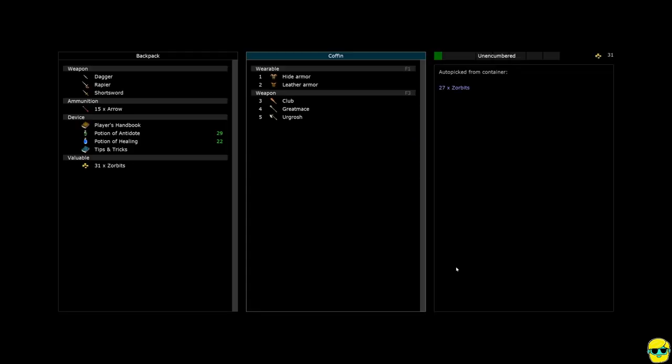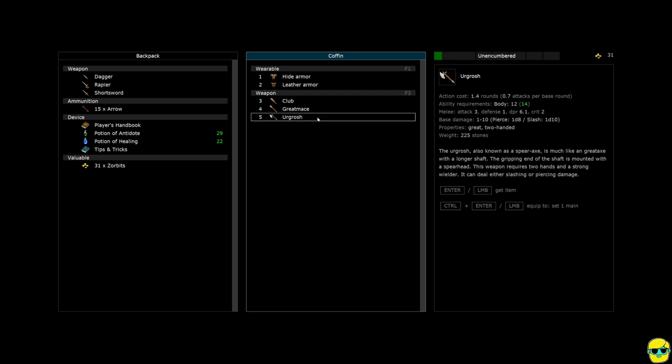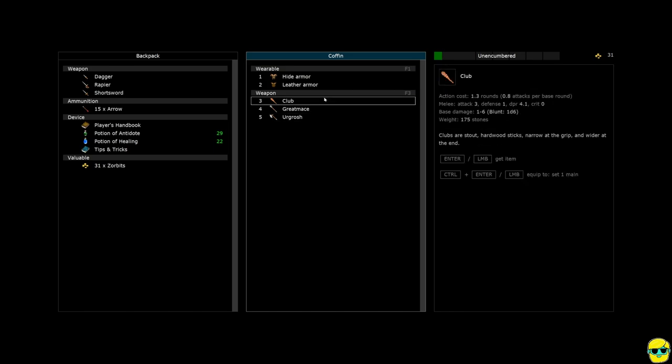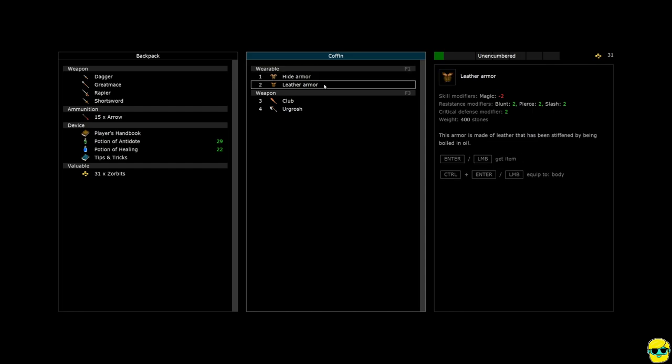I push alt and close the door, then push S to rest. If it says dangerous, you could die — but keep in mind, we had both health surge and a potion of healing as an emergency. What's in the chest? Look what we found: hide armor, leather armor, a club, a great mace, and an ergrosh. The ergrosh does a huge amount of damage and can deal either slashing or piercing. The great mace does two dice six damage and is rather slow. The club does one dice six. I'm going to look at the differences between the armors — the leather armor is actually just strictly better. It's lighter but has the same resistances, so we'll take that.